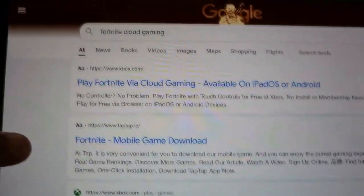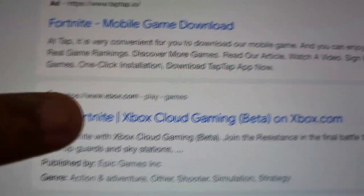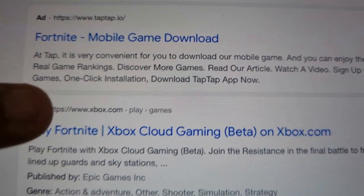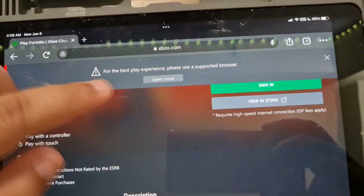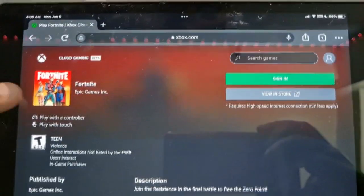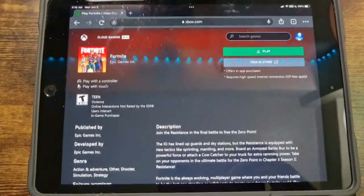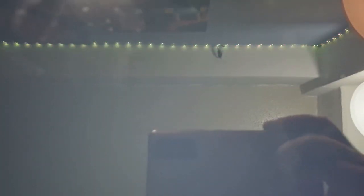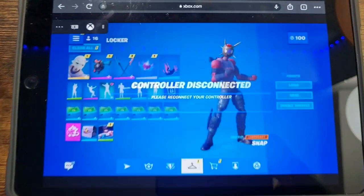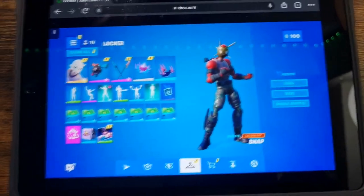Once you click on that, this should pop up. Then just click on 'Sign In' and sign in. I'm going to pause the video again. Make sure you sign in, then click on play. This might pop up — just click 'Continue Anyway.' And there you go — you can play some Fortnite, and that's how you do it on the tablet. If you are using the tablet, it will log you out from there — I just wanted to show you that.